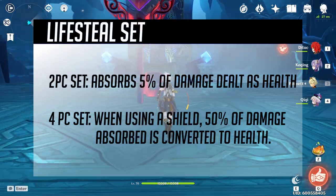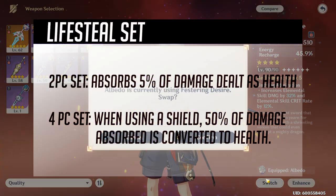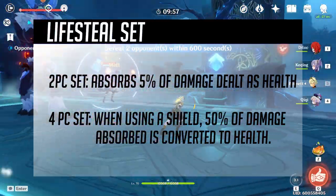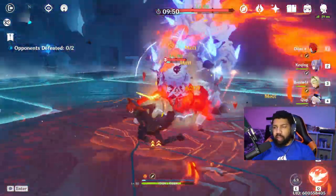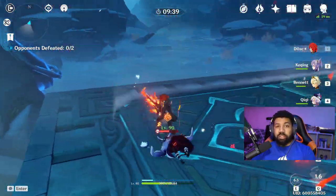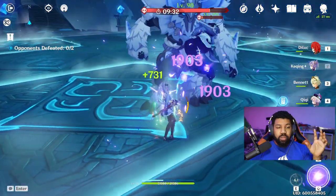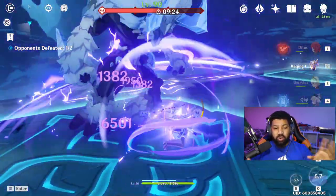For the four-piece: when you have a shield equipped — from a drop or a crystal — 50% of the damage absorbed by that shield is converted to health. So if a shield takes 250 damage, 125 of that is converted back into your health, on top of the 5% lifesteal from your damage. Just for convenience, you could put a very glass cannon character on this lifesteal set and they'd be good to go.